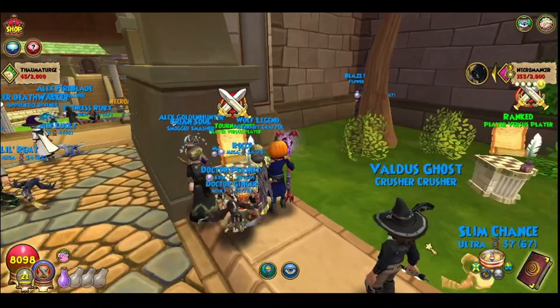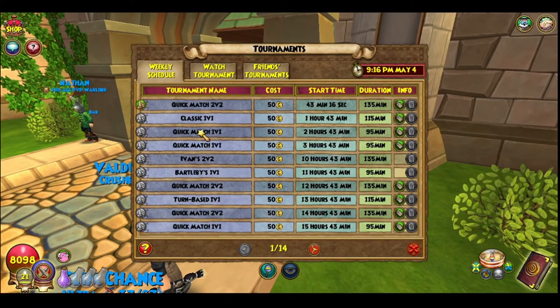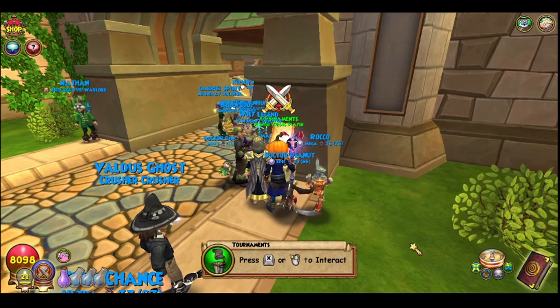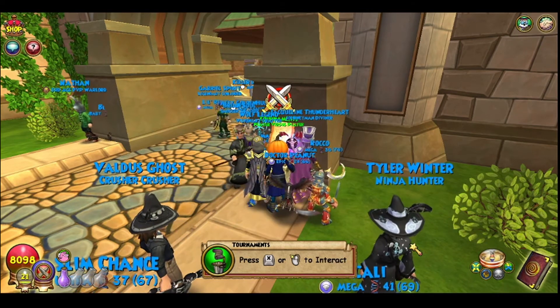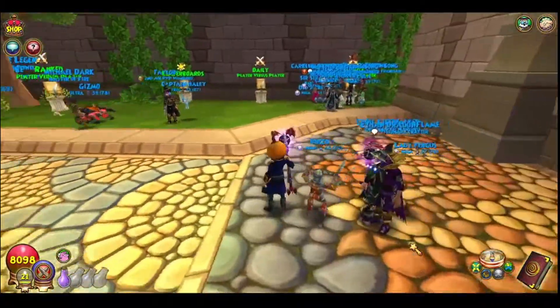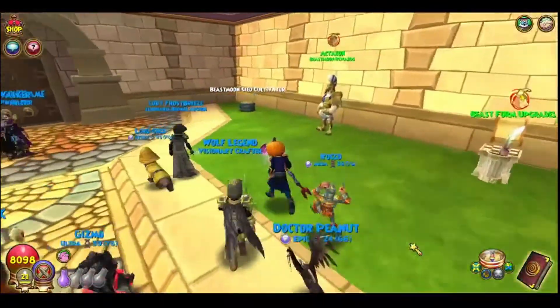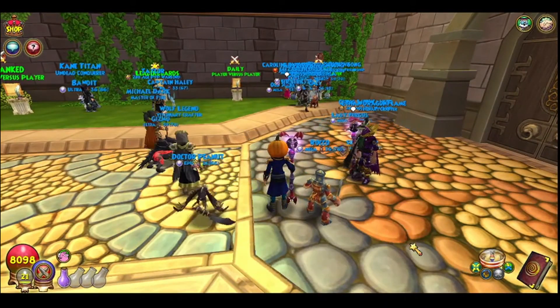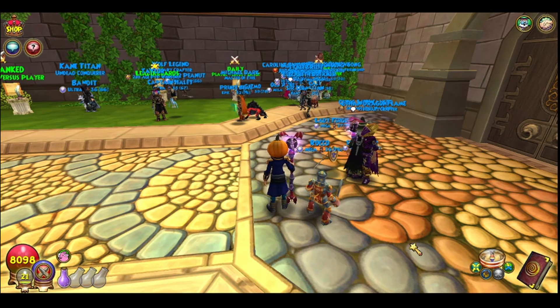Go over here to the tournaments — Classic 1v1, Quick Match 1v1, Bartleby 1v1, Turn-Based 1v1. Just try a 1v1 — those are the quickest in my opinion, especially the Quick Match. Make sure you have a few crowns since it costs to do PvP — I personally think that should be changed. When you get the reroll at the end, reroll until you get a few thousand tickets, do another tournament, reroll again or try to get 5500 in one go. Then buy the ring and do ranked. It's really simple.